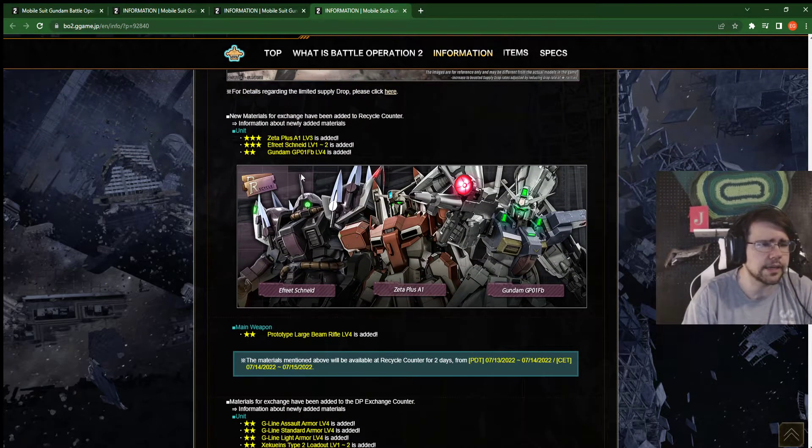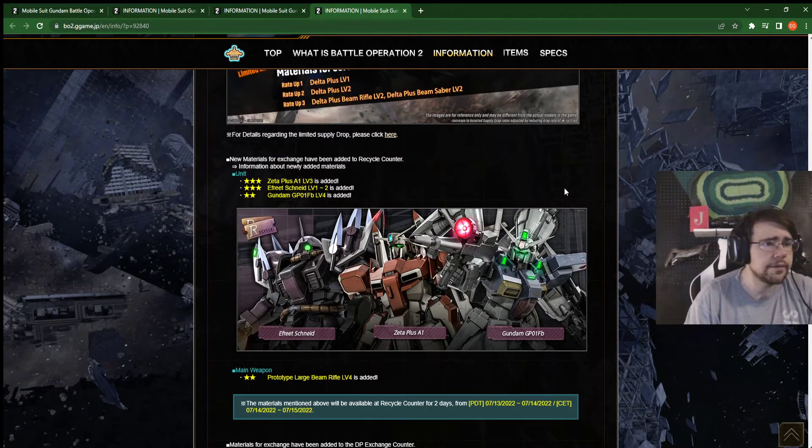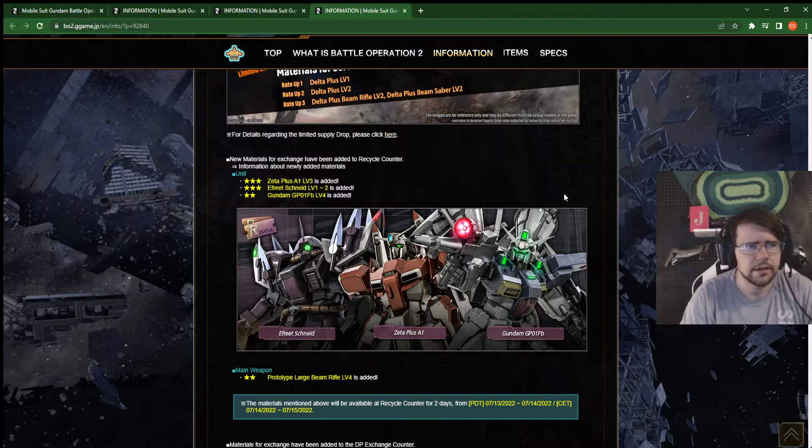Back to the normal stuff — recycle ticket shop. We have the Efreet Schneid. Definitely getting to level 1 myself. Level 2, not too sure on, but it is an insane general — especially after they fixed its melee hitbox. Overall really good general, great for dealing with any kind of raid and even tanky supports. I was trying to play the Faz last night — pretty scary. Overall though, Schneid going for the level 1 for sure. Picking that up. Zeta Plus A1 is also level 3 in the ticket shop. Even though I think it's really awesome now with the buffs. Level 3 might be pushing it a little bit. But if you need a good raid, I personally think it's really solid even at that cost.